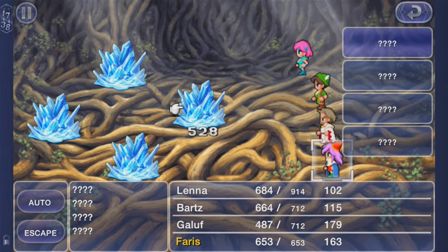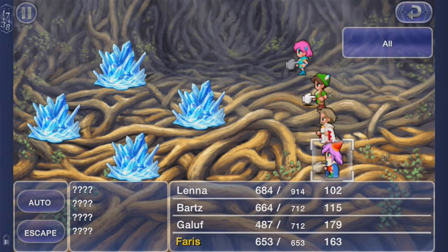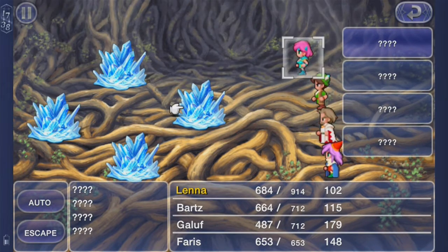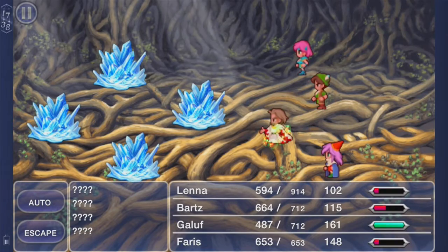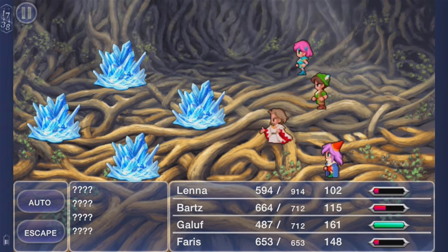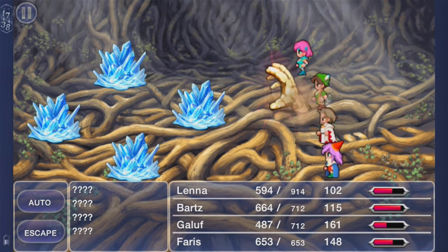With Bartz and Lena, just attack. With Ferris, I'm going to be using Heiska first — it's very important because they are insanely fast enemies. With Gallop, I'm going to begin by getting a Golem because it's going to negate physical damage, which is good. You want two white mages in this battle — it's that hard.